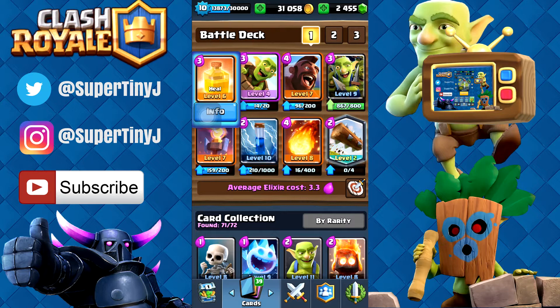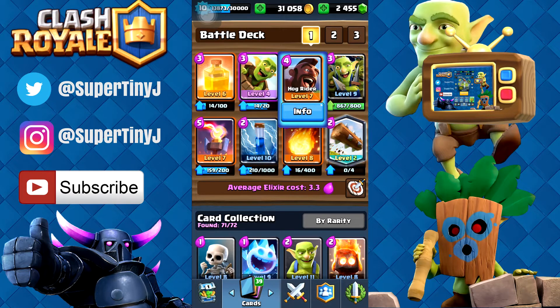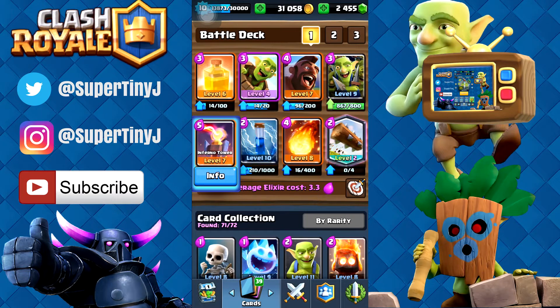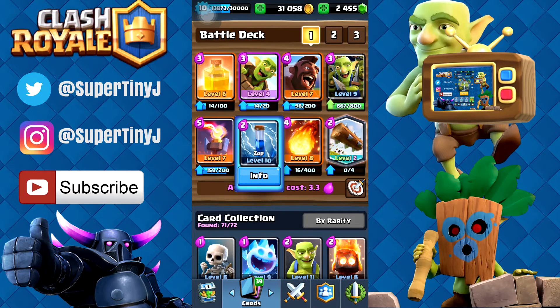It has the heal spell. I'm still trying to work out what decks we can just use with this heal spell. So I'm trying it with this crazy Goblin Barrel and Hog Rider deck, which is mostly going to be the ones that give us our damage to the towers. The rest of it is just for defense. We have our Goblin Gang just to take care of any elite Barbarians, and we also have our Inferno Tower, our Fireball, our Log, and the Zap spell just in case we need that extra damage on the tower.